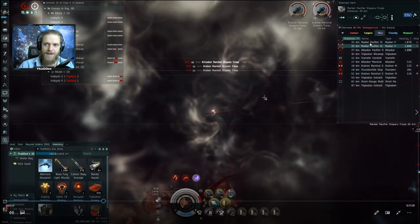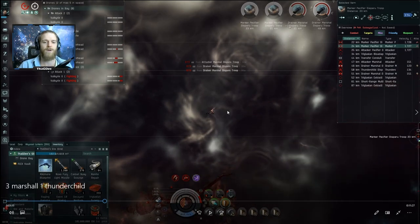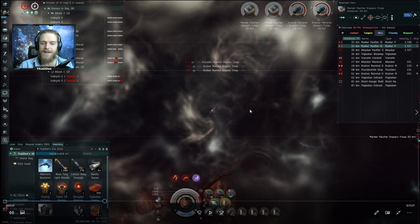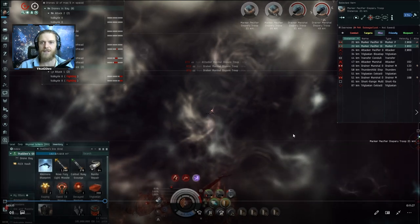The reason I'm going toward the white cloud is because I know this fit is probably not optimized to take on this amount of DPS. With two drainers I'm likely going to run out of cap. My thought process is: if I can get into the white cloud and gain a lot of speed, I'll decrease the incoming damage quite a bit - the faster you move, the less damage you take from missile explosions.